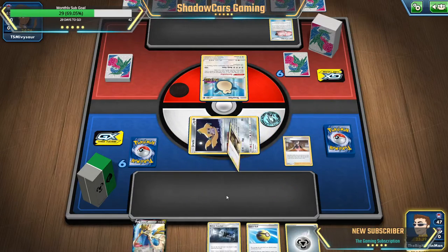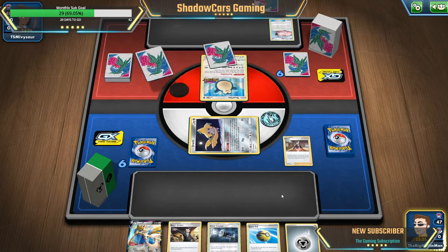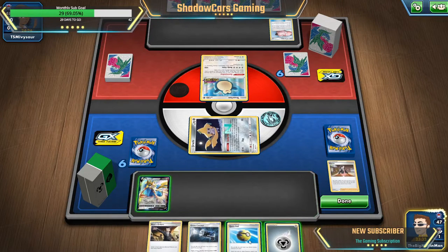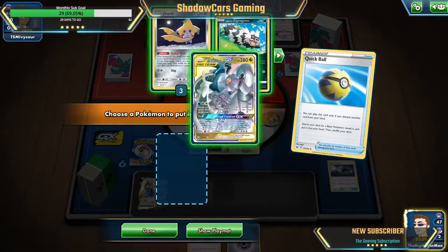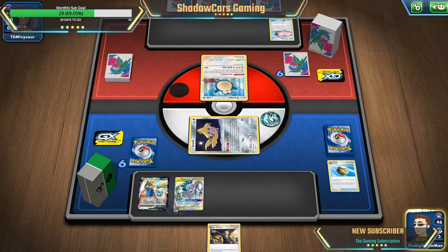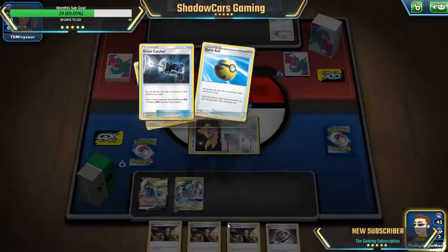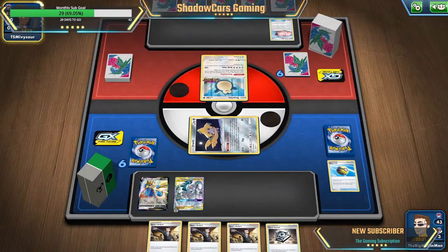Okay, quick ball — we'll do the great catcher away, pull ADP out, slap that on, slap energy on him. Try Intrepid Sword — some water in, nope. Okay, why do I have three Boss's Orders? I don't need three Boss's Orders.